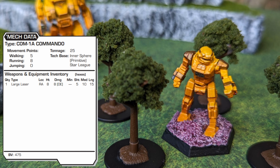Produced in 2463 by Coventry Defense Conglomerate for the Lyran Commonwealth, we have the COM-1A. This original prototype model was equipped with a fusion engine, which would now be considered primitive, giving this unit a walking speed of 5 and a running speed of 8, which is a bit slower than the Commandos produced after. Armed with a single large laser in its right arm, the 1A would do well against other light mechs of the time, doing enough damage in a single shot to cripple most.